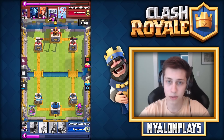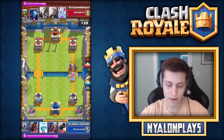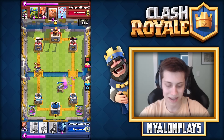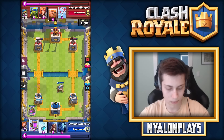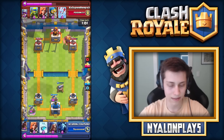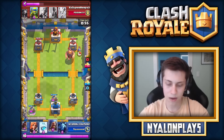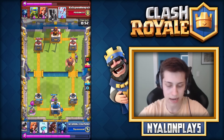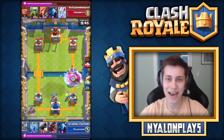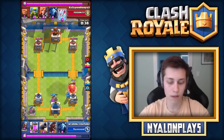I place down another Elixir Pump to cycle through the deck, and here he comes with a Musketeer. I drop a Valkyrie and actually get all of them this time. I drop a Hog Rider off to the left just to see if I could do some damage to that tower, but obviously he dropped his minions. He's starting to slow push with the Giant and I place the Cannon. This isn't really a hard push to take out - I just have to put the Cannon down and get the Minion Horde going to take out the Musketeer. I end up freezing this - you guys can use the Freeze spell both defensively and offensively. It just took a Freeze spell, a Wizard, and a Valkyrie to clear all of that.